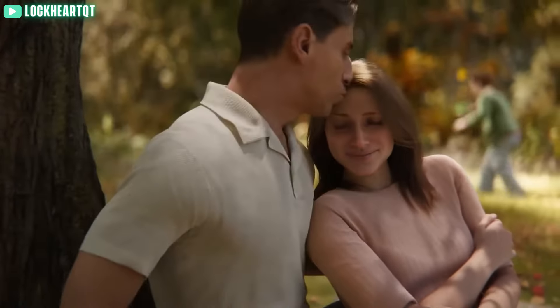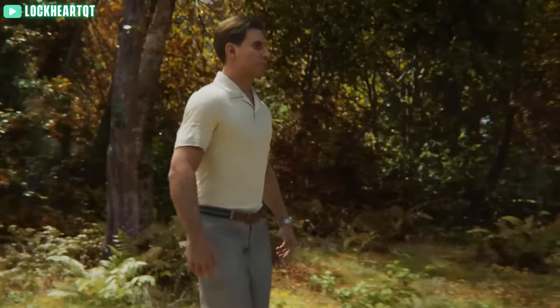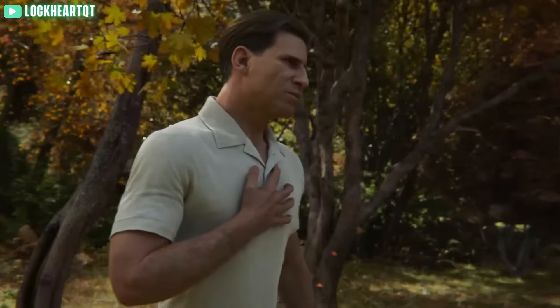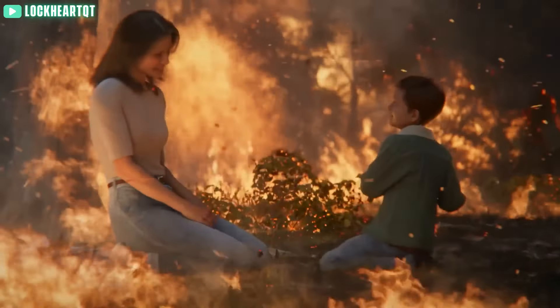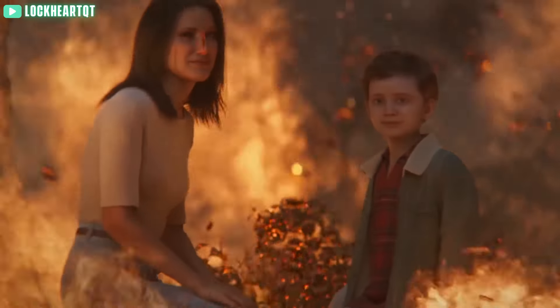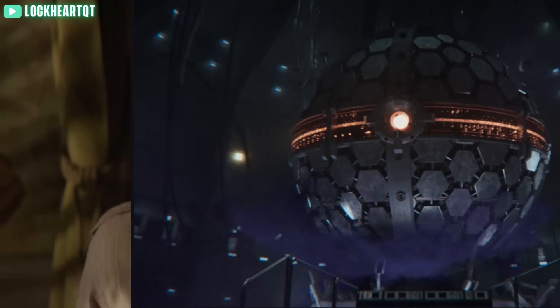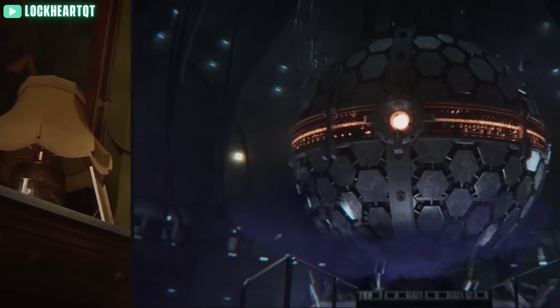Recently we got an absolute banger of an opening cutscene from Treyarch for Liberty Falls, showing off Richthofen's trauma with his dead family, who are actually killed by Weaver, believe it or not. The Wunderwaffe DG2 could be in Liberty Falls as a wonder weapon alongside the jet gun — we currently don't know as of recording this video — as well as Richthofen getting captured into the Dark Aether by Samantha, who has seemingly taken control of Project Janus' facility at Liberty Falls, with that really great ending shot of the sphere and Samantha saying she's taken control and that she'll be set free.